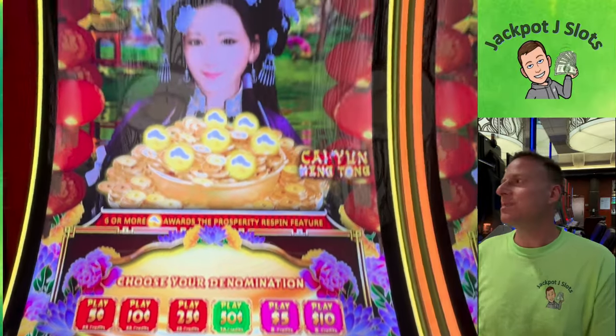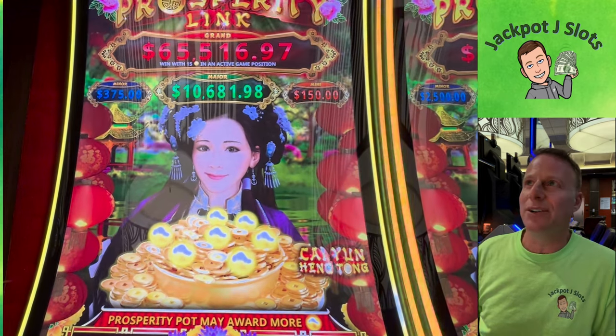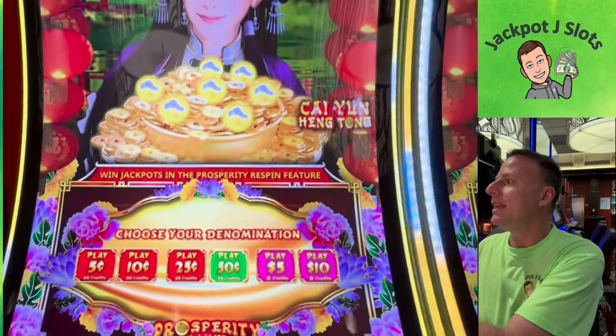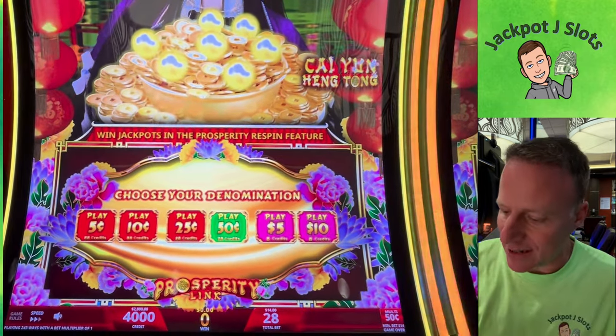All right, ready to go. Let's go up top and show you again: $65,516 grand, $10,681 major. Those minors and minis will change based on our bet. There we go — we got $2,000 in. Let's start out.